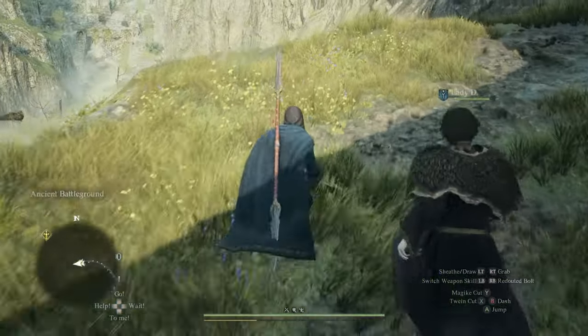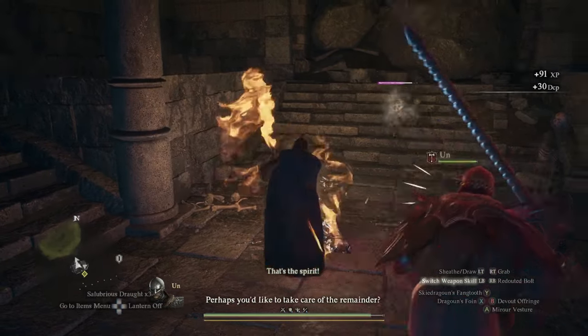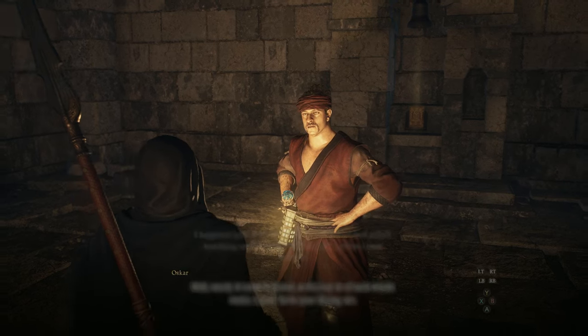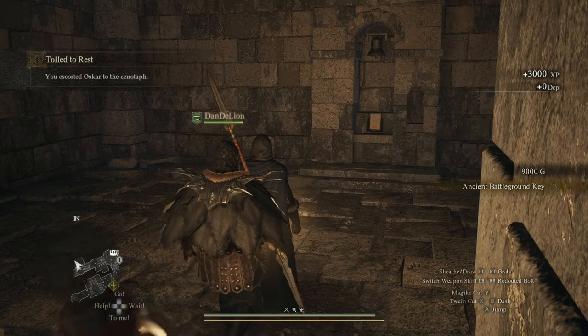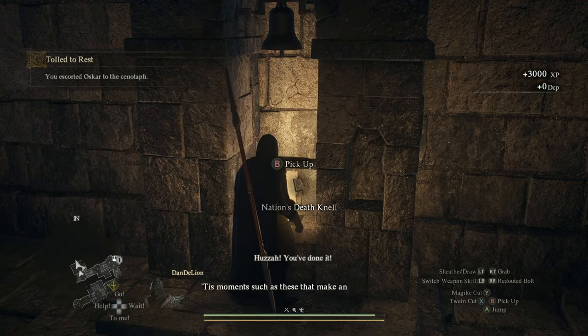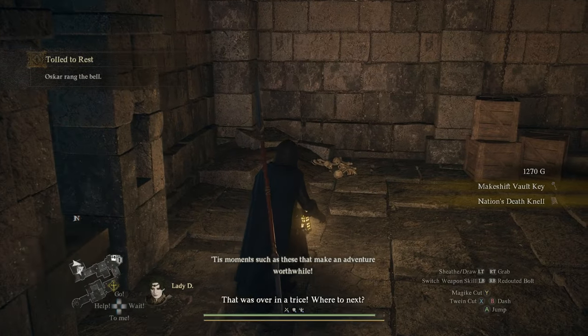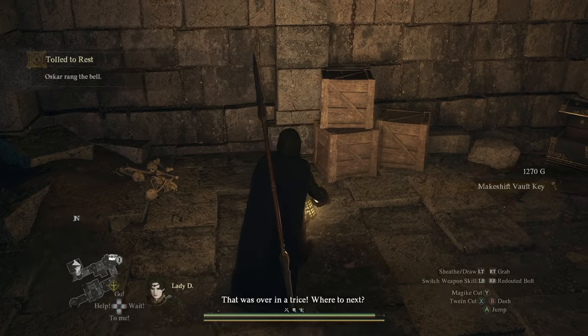Escort him over - you can avoid all the battles, you don't need to get involved in anything here. Take him through the cenotaph, fighting all the skeletons, protecting him the whole while. Once you're done, you'll be rewarded with 9k gold, an ancient battleground key, a fancy spell book that I have a sneaking suspicion you'll need later so maybe don't sell this one, and the makeshift vault key we need to access Vernworth's vault.